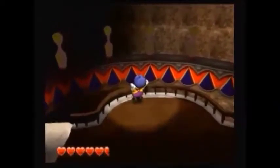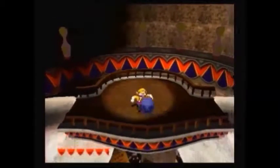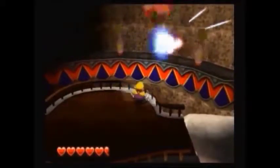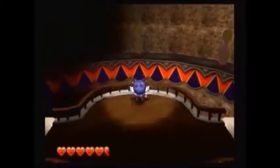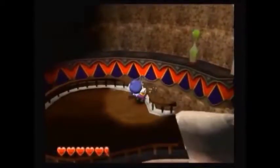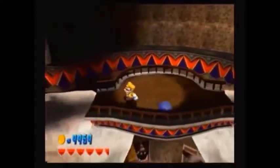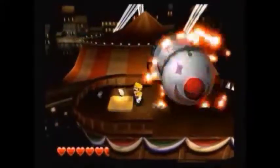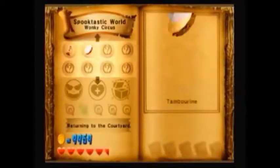Next we're gonna head left. Now this is optional if you wanna do this or not, but grab this ball and use the charge throw and throw it into the pins. You need to wait till you see the spotlight over the pins. By doing this it gives us a treasure chest to break. Keep heading left. We have another glue globe — ride it all the way to the top and keep going left. Again we have a cannon here that fires those cannonballs quickly. Here's the yellow treasure and this gives us the tambourine.